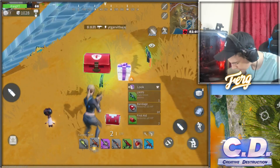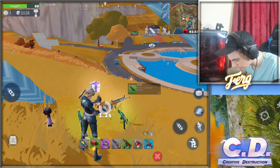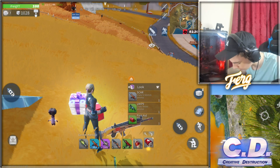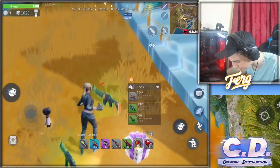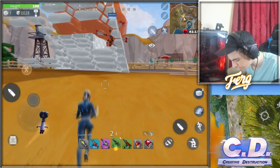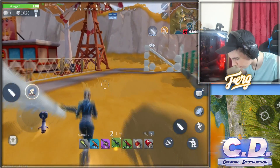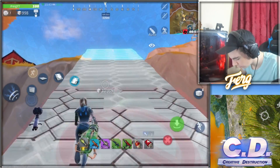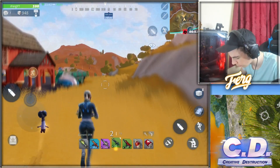Let's use the first aid kit, get back to full, and pick up the bandages and keep those. We still don't have any shield — I haven't been able to get shield this whole game. Let's sort the inventory: I don't know what the DTR is but it seems to be a shotgun so we'll pick it up just in case and see if it's better than what we have. Let's put auto-run on. We have good build energy — good to go!